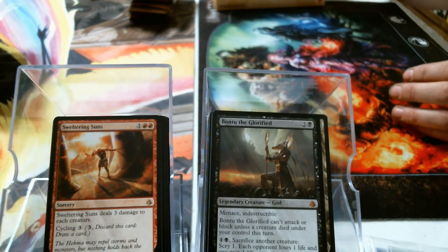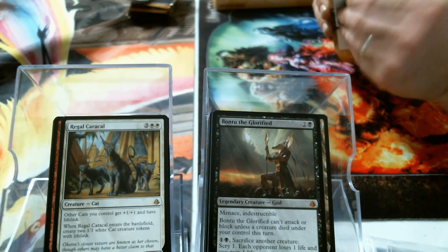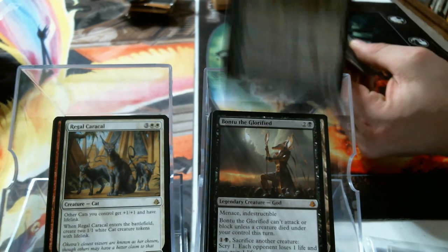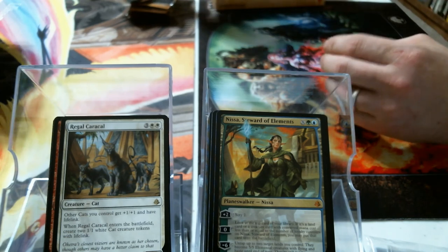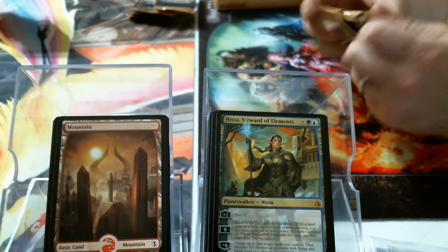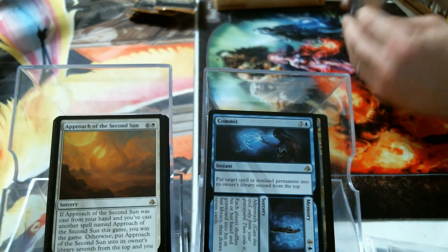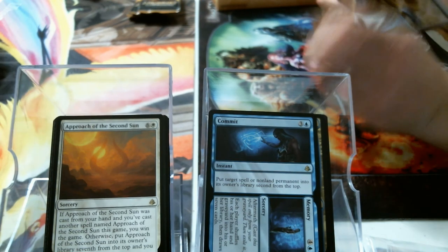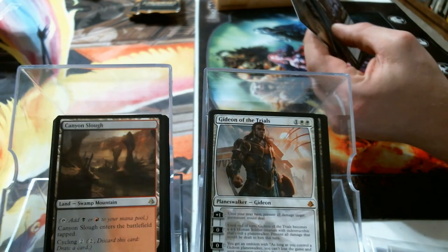We got a white, a blue, Regal Caracal — you pulled a red, and a green — so we got all the Gods so far, all five! That's a good case. There's a Nissa. And two of the three Walkers so far. Bolas Mountain. Foil Anguished Unmaking. Approach of the Second Sun, Commit // Memory. Gideon! We got all the Walkers — can you slow down?